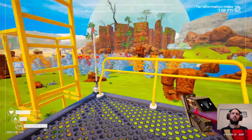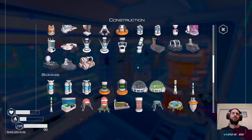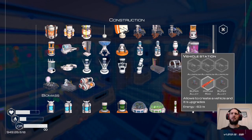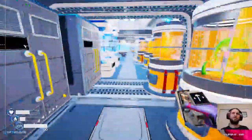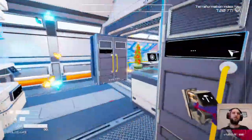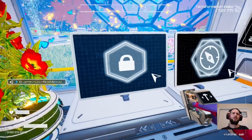First things first - do I actually have the recipe immediately? Yeah, there we go: vehicle station. So an iridium rod, two super alloy, and three aluminium. That's simple enough.